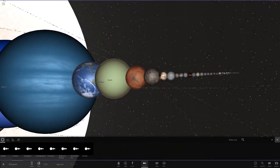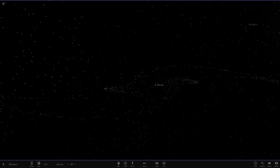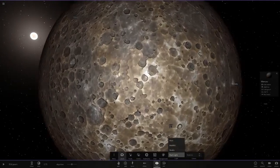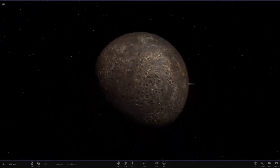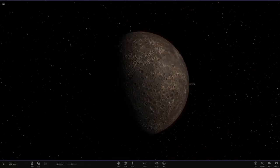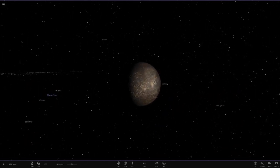And there we go — that's what happens if you add the rings of Jupiter to every planet in the solar system! Tell me which ones you think look the best. If you have any ideas for another video, feel free to leave them down below. Make sure you subscribe for more on the journey to 1400 subscribers — have a good day, and I'll see you in the next video!